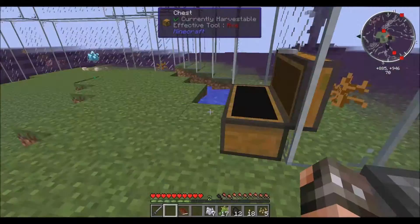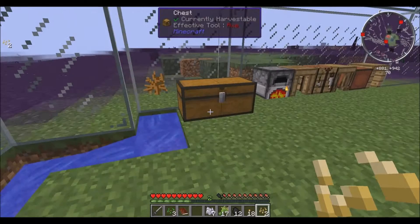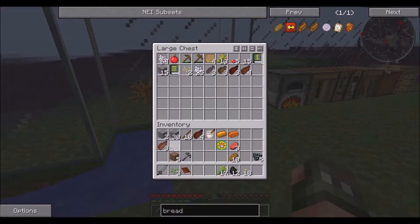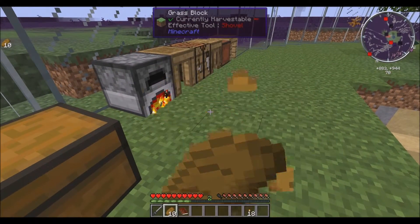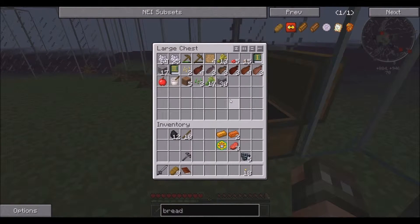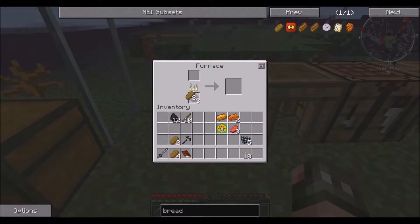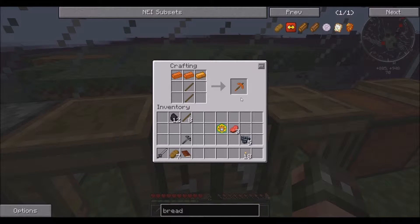Oh sweet, barley seeds — I'll plant more of these. A lot of jerky. I had bread — I need to toast the bread to make a different kind of food. There we go. Now I need to make it traditionally — like this, like that, put it together, boom — copper pickaxe, sweet!